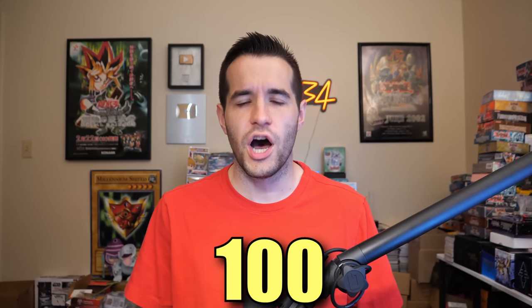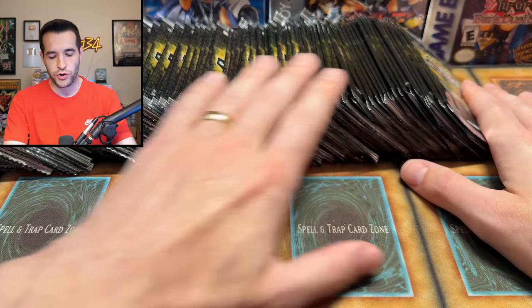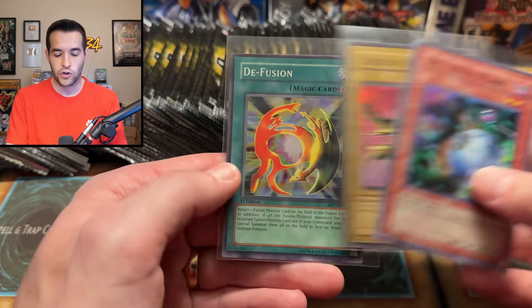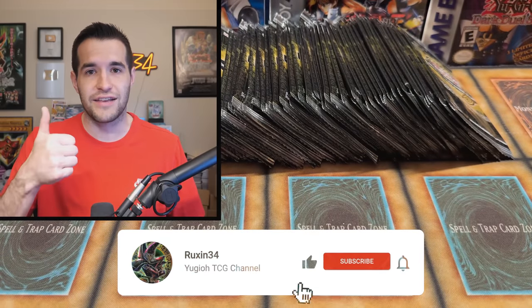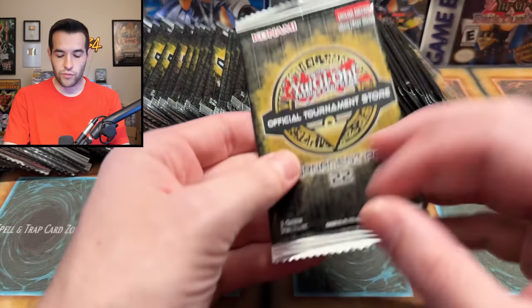In today's video we're opening up 100 of the new OTS 22 packs. We're back with another epic Yu-Gi-Oh opening. There are three new Ultimate Rares you can pull. Before we get into it, we have a giveaway — I'll be giving away a DD Scout Plane, an original Curse of a Dragon from LOB, and a First Edition D-Fusion. All you have to do is like the video, be subscribed, turn on notifications, and let me know in the comments what you think of this new OTS set. Let's get right into it.